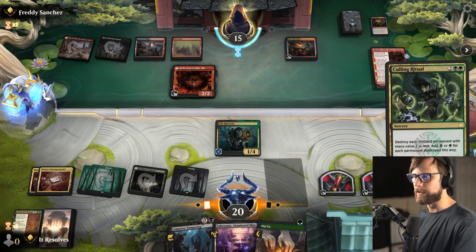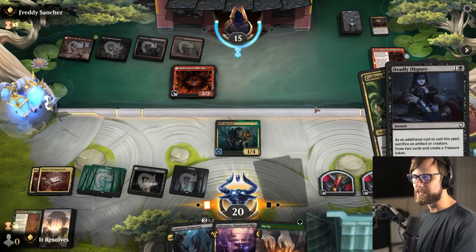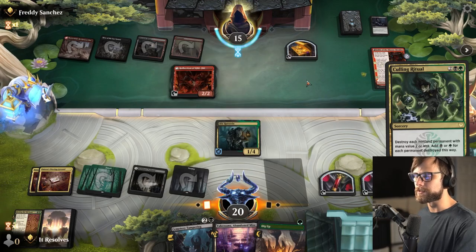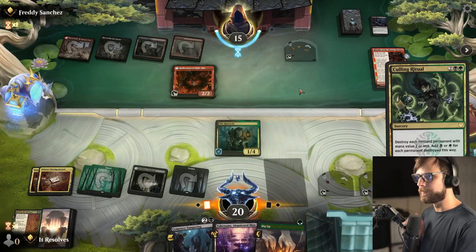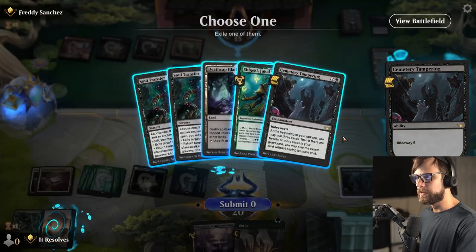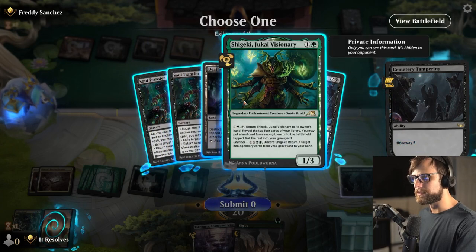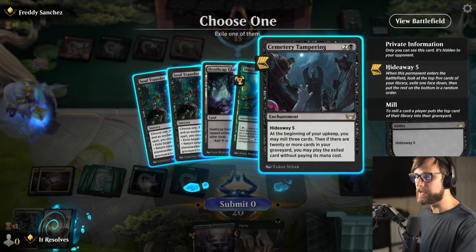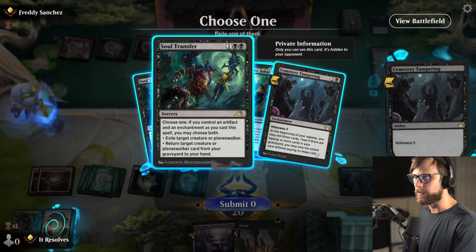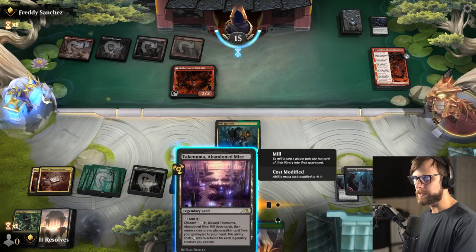This does give us the mana to play Cemetery Tampering. They're going to Deadly Dispute — this is actually kind of fine, specifically because the Anvil still goes away. They draw two cards but don't get to keep the treasure token. Let's go ahead and play our Cemetery Tampering here. What do we want to pull? I actually don't know — this is a bit tricky. Might just be Cemetery Tampering number two. Could also be Soul Transfer. I think Cemetery Tampering might just be the play here, so I'm actually going to wait on that.